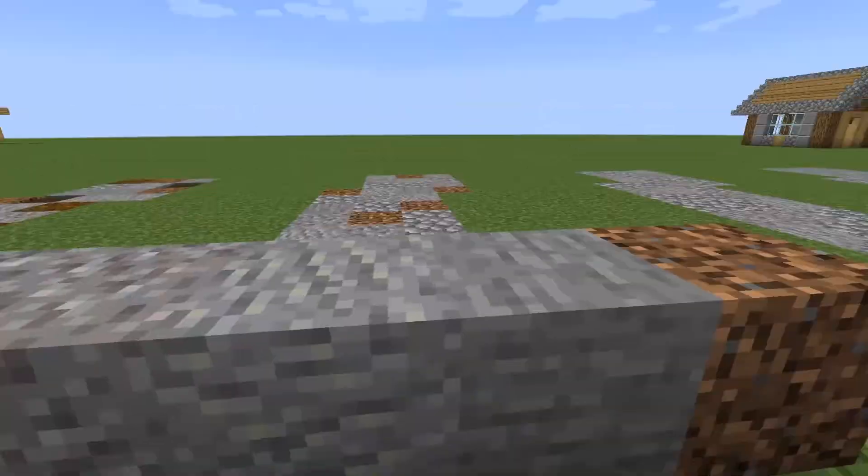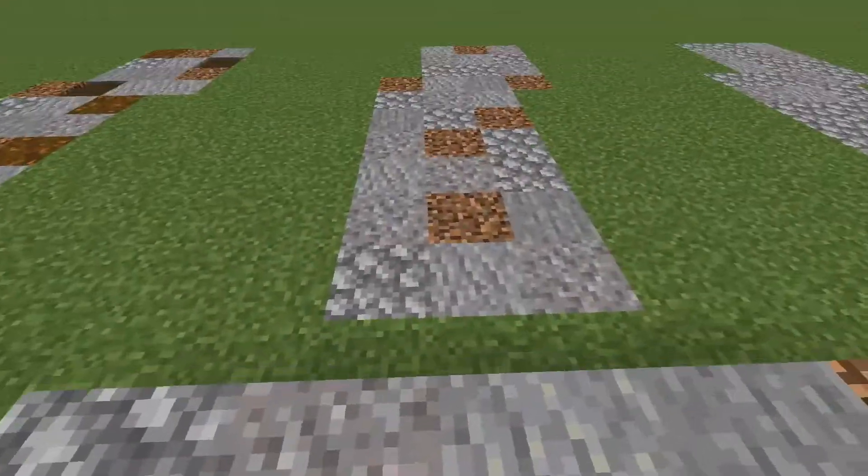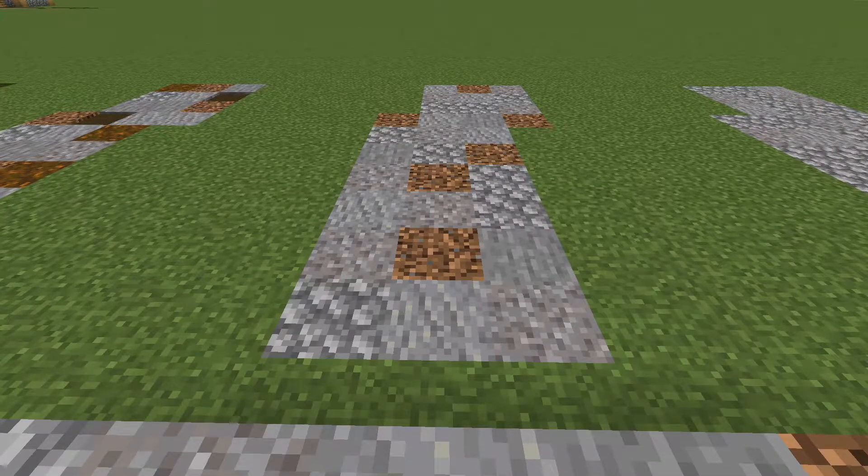Next here, we have coarse dirt, stone, andesite, gravel, and cobblestone — just a nice subtle texture path. There's a more even amount of all the different resources in here, but I think it's still a pretty basic thing to do.